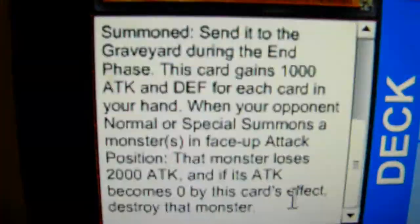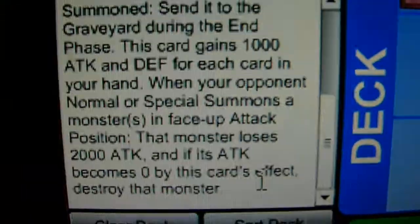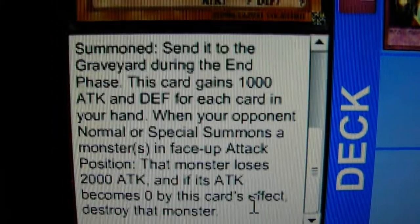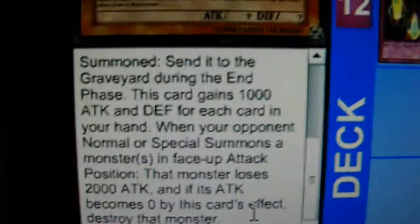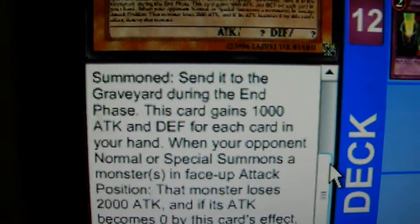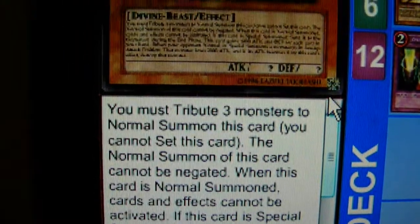Basically, if you get this thing out, you have control over anything your opponent can summon. If it is not destroyed, it still loses its 2000 Attack, meaning it is going to have a lot of trouble getting over Slifer.